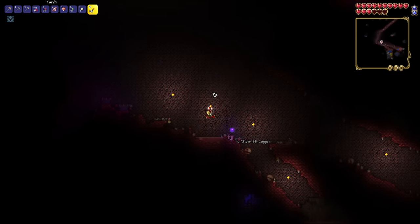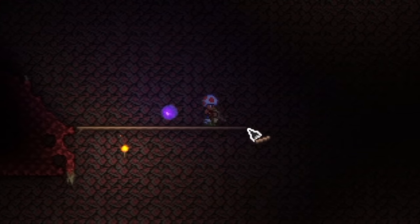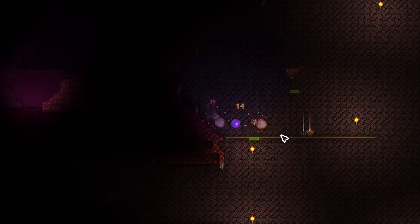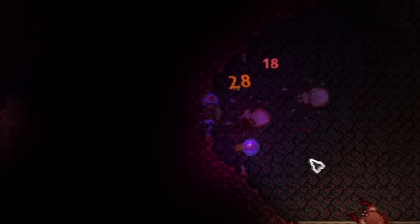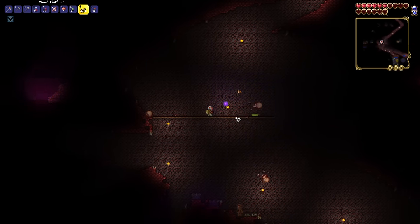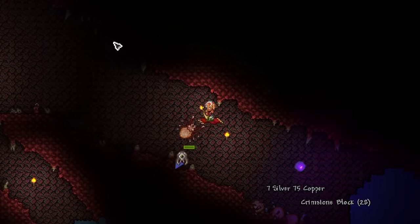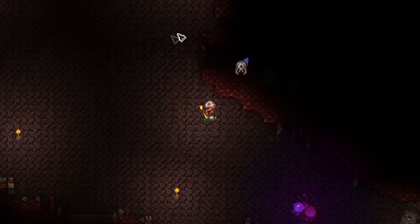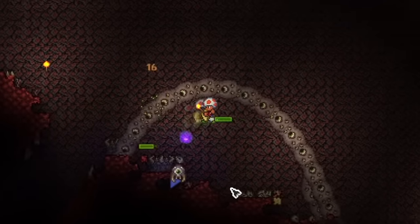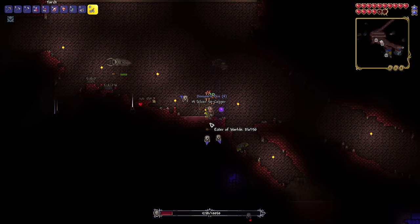I was ready to fight the Eater of Worlds, though there was a bit of a dilemma — I didn't know if the Eater of Worlds or the Brain of Cthulhu would spawn. I really hate the mobs within the Crimson biome; they spawn way too often and it's such a hassle. You can see me suffering with every single mob while trying to build myself an arena. After breaking the last orb, we summoned in the Eater of Worlds. We had basically the same loadout as when we fought the Eye of Cthulhu, so I was a bit cocky, but we took it out quite easily.